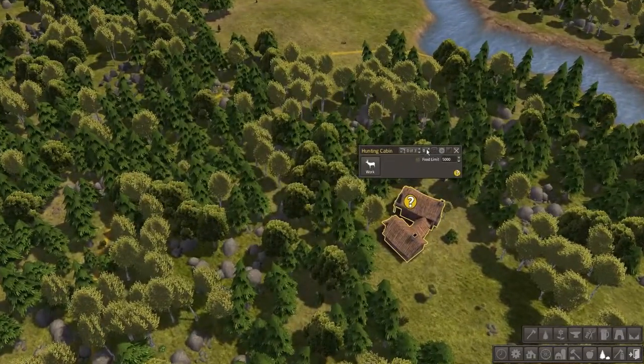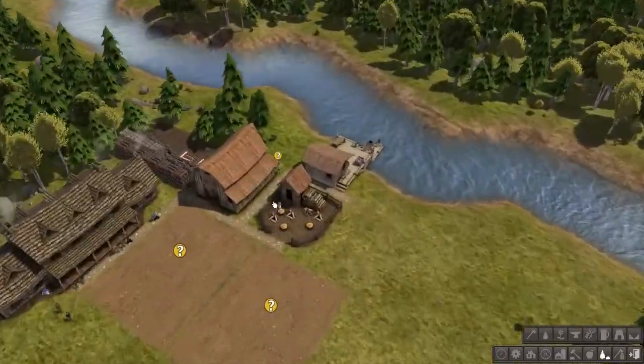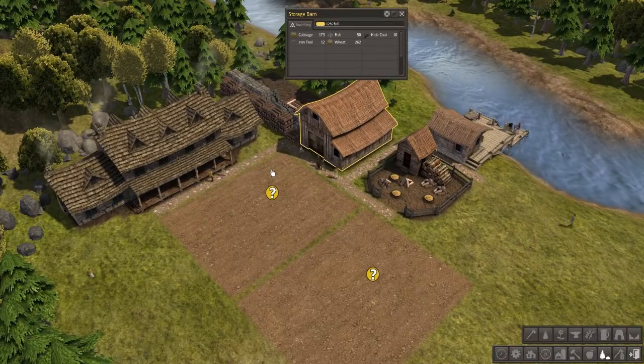They finished building the hunting cabin — deploy some people on there and we'll get some meat. Get some good old meat.